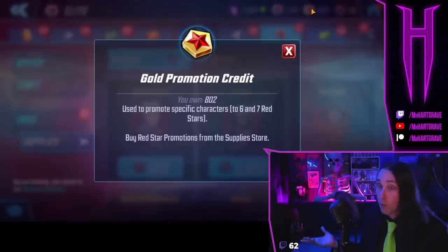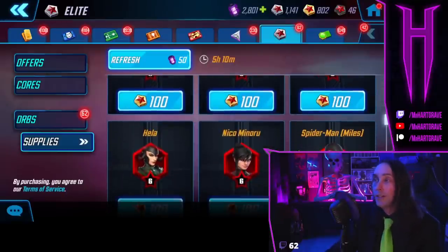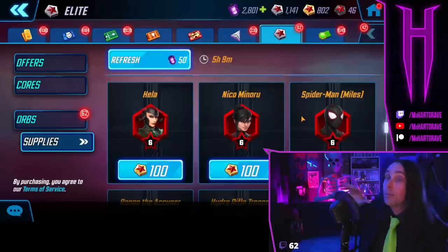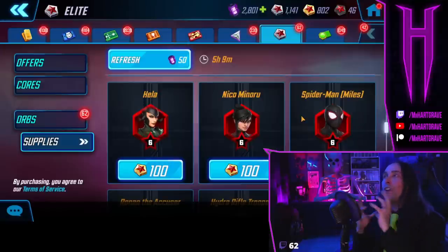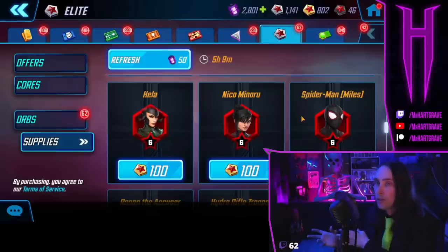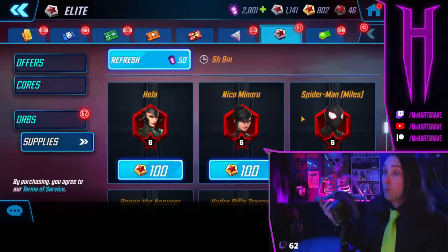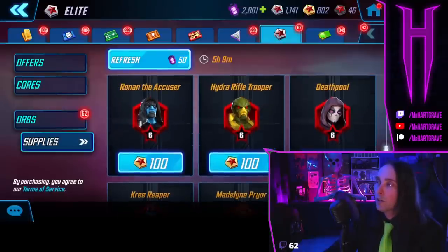I would be stingy with gold promo credits, and I historically have been too stingy — to the point where I have 800 of them hoarded up. Are gold promo credits that important anymore? Hell no. Dark promo credits are so much more important than gold promo credits — it's absurd. So if there's a character you can buy up to seven red with gold promo credits, you absolutely should. One of the best characters I have in mind right now is Hela. The other one is Icarus — I'm definitely taking Icarus to seven red stars as soon as I get seven yellow stars on him.